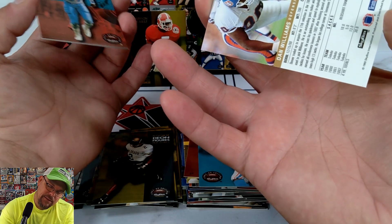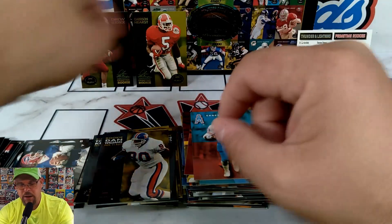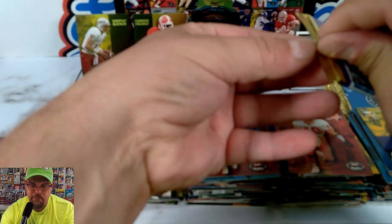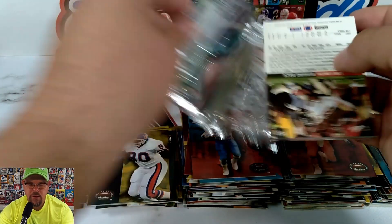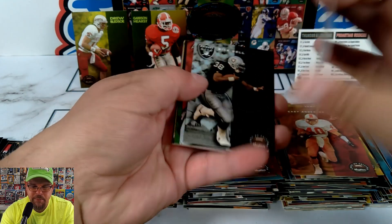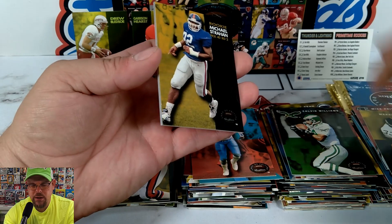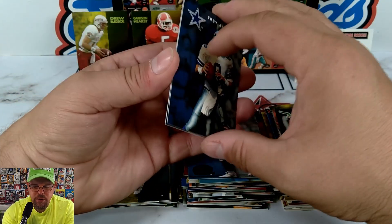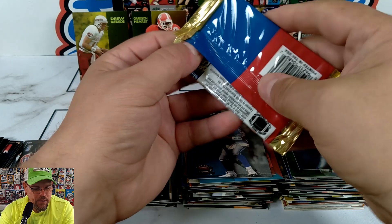Another Deon Figures, Harvey Williams. This pack doesn't want to let go! Terry Allen, Dan Williams pick number 11, defensive end out of Toledo. Down to the last four packs — can we find another Thunder and Lightning? Can we get another Prime Time Rookie? That would be awesome. Trace Armstrong, Nick Bell, Mike Pritchard. Calvin Williams, Merrill Hodge, Michael Strahan draft pick card — that's nice. Troy Aikman rookie, Ronnie Hampton, Tony Smith.